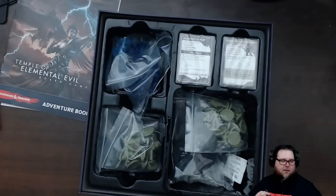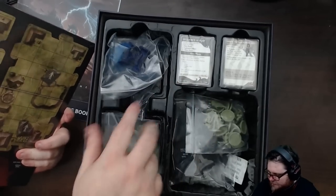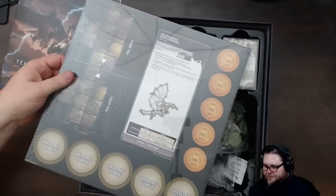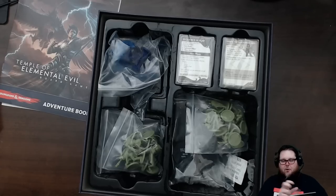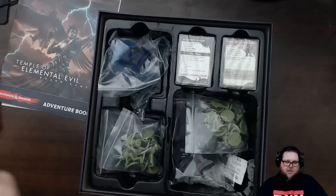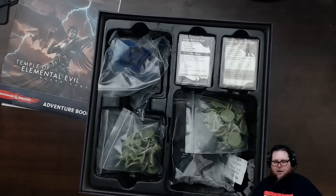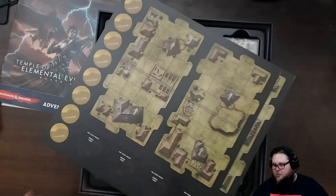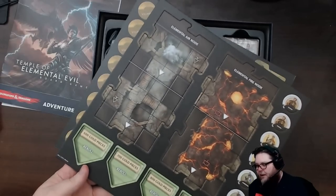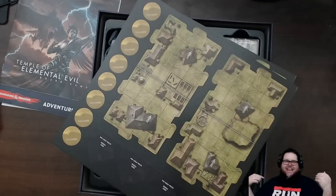Here are the tiles - wow, they put a separator in there now. Smell that! Wow, look at all the minis - they put them in Ziploc baggies. Let's open up these tiles. The great thing about all these board games is they're all compatible with one another. These are double-sided tiles now! So not only do you get town tiles, you're getting dungeon tiles too. Instead of like 42 tiles you're getting like 84 tiles - that is awesome.